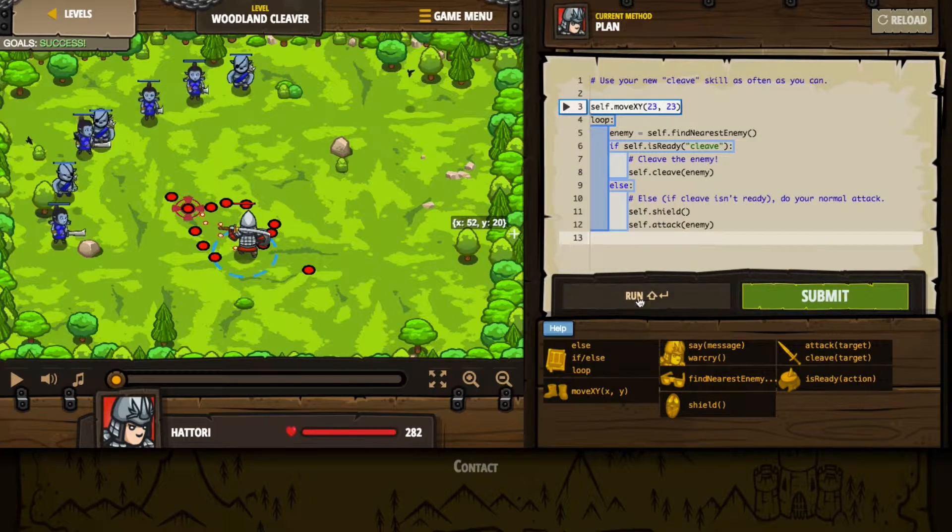It wipes out a handful of enemies at one time. I'll give you a quick look at the code here — it's really simple. In the middle of this loop, we just basically repeatedly look for the nearest enemy. If cleave is ready, we use it. Otherwise I first use my shield and then I attack. So let's go ahead and press submit and see this work in its randomized function.